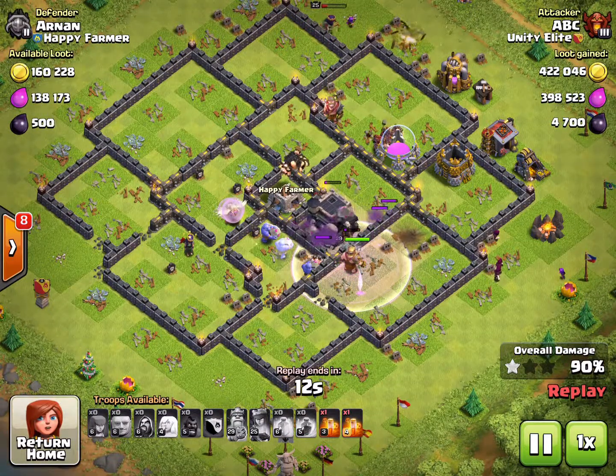Here come my hog riders. I always put a heal spell down around the bomb towers because there is explosive splash damage when you blow up the building. There it goes, but the heal spell was there, which is fine. You can see the bowlers have the whole center to themselves. I put the second heal spell down here because this is pretty much the end of the defenses.